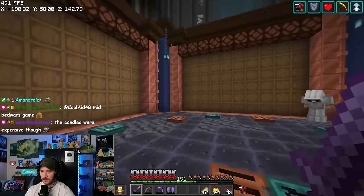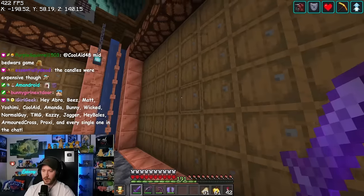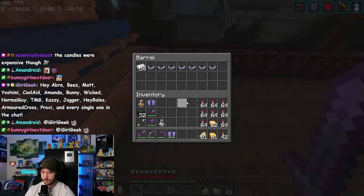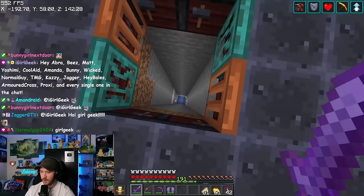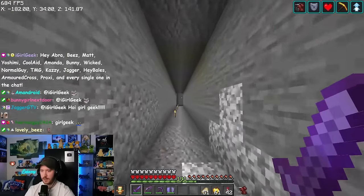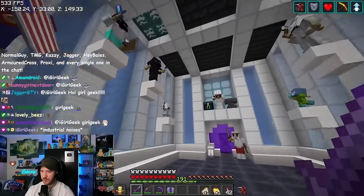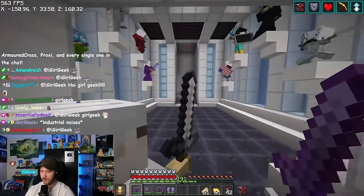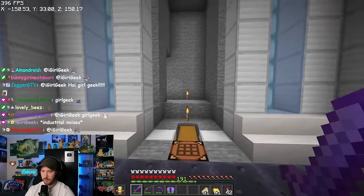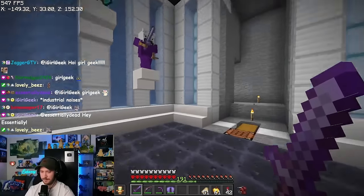Everything down here is filtered — we filter out all the poppies and they go inside the garbage. It basically just fills up all the iron here. Down here used to actually lead to my nether hub but that was way back. I actually have a build down here — this is what my iron farm used to look like before I built all of that up there. It used to just go into this room right here where I used to keep all my iron.